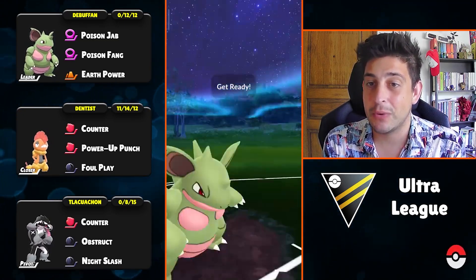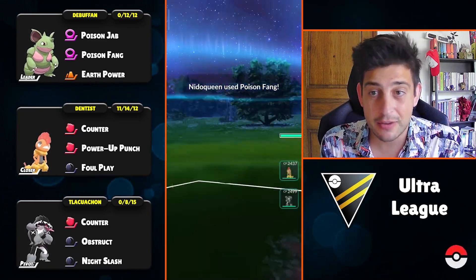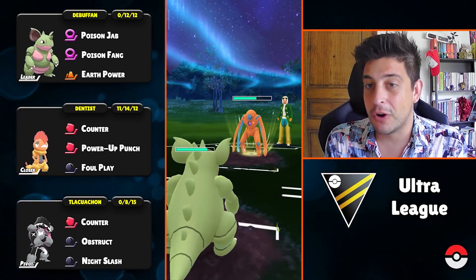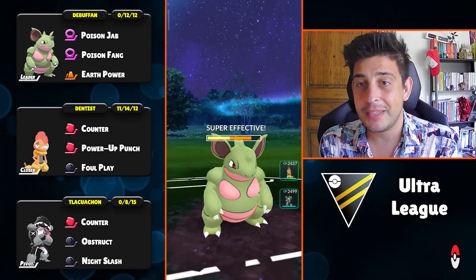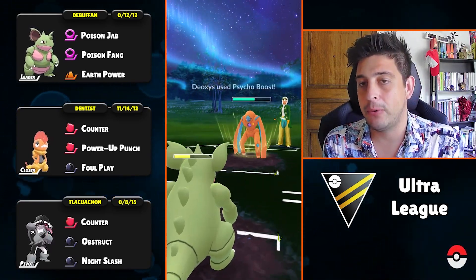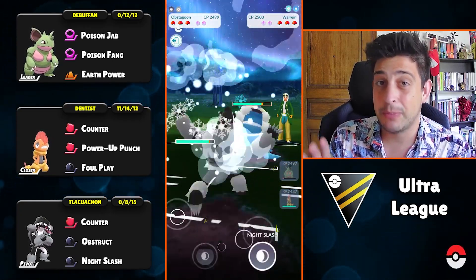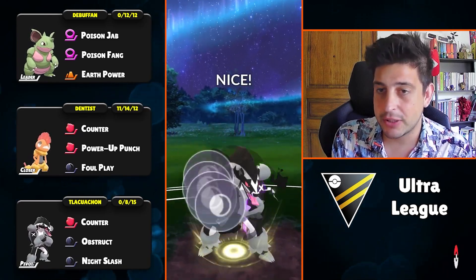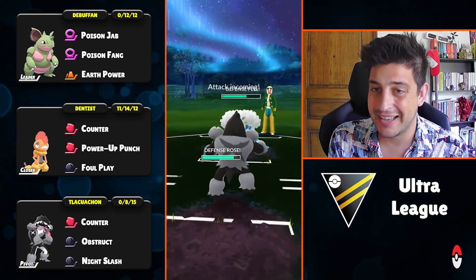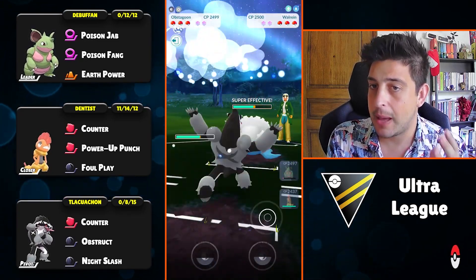This next battle will take a while to unfold. We have a bad lead against Deoxys — we can't switch out either because Obsagoon in the back would take double super effective damage from those fast attacks. Those Psycho Boosts will do a lot of damage, so I want to not shield at all. I'll just take both Psycho Boosts with Nidoqueen and bail out to Obstagoon as they bail out to their Walrein, so we follow their switch and have the upper hand.